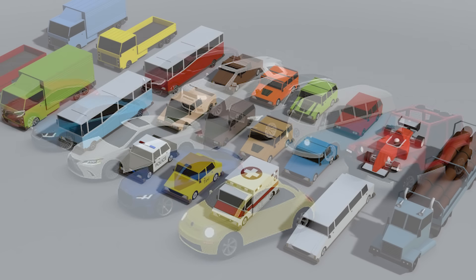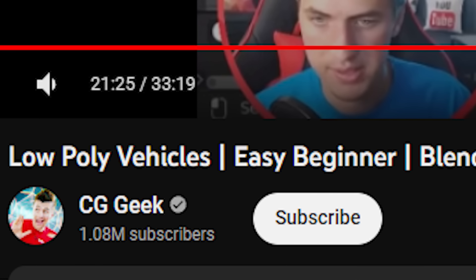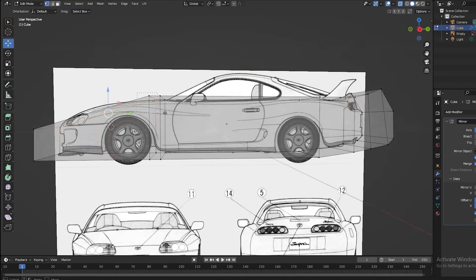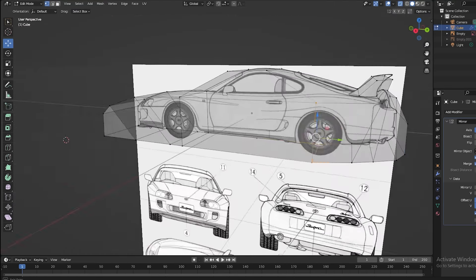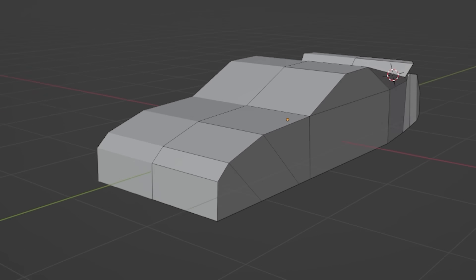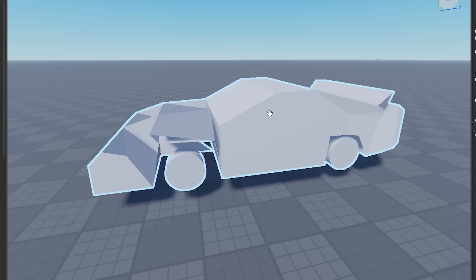A low-poly car is basically a car that is less detailed, so it should be easier to make, right? I found a different tutorial for making low-poly cars, and after spending an hour or so on it, it looked horrible — but it felt finished. So I imported it into Roblox Studio, and let's just say it did not go according to plan.